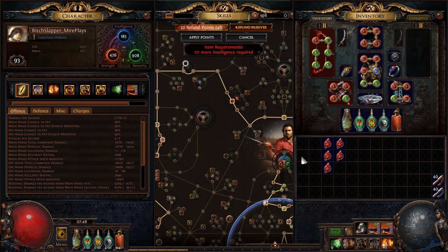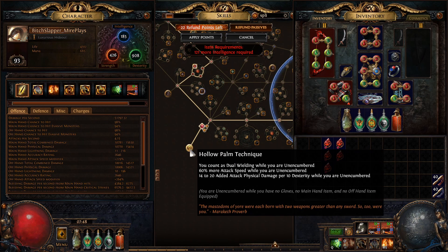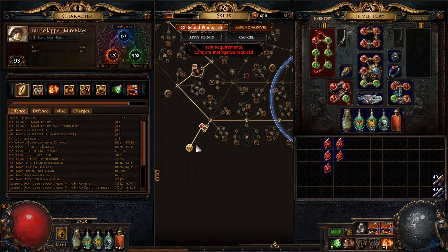Here's my One With Nothing — 14 to 20 attack damage, physical damage per 10 dexterity. Kind of crazy. So if we go to Cyclone and look at the damage, here's without the jewels, and here's with them dropped in. It depends on how far you are from the beginning of the skill tree.